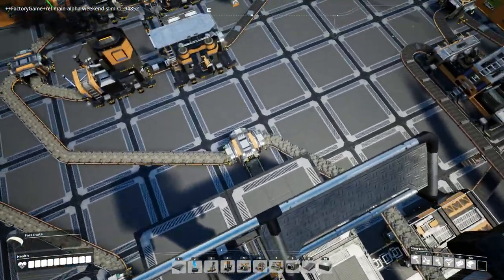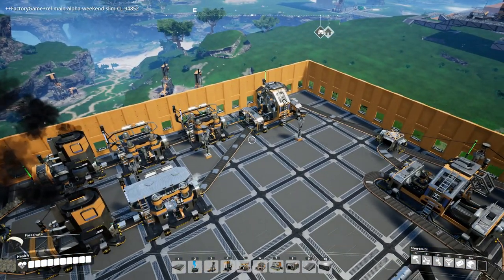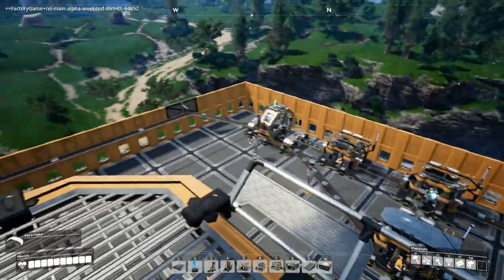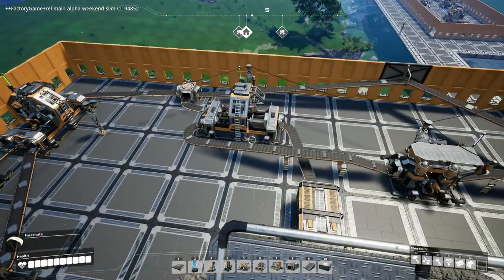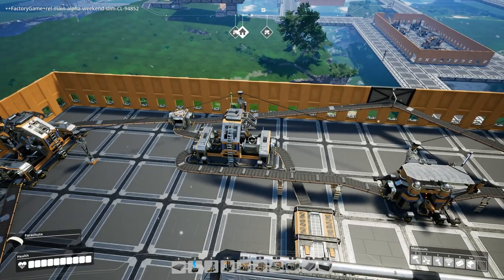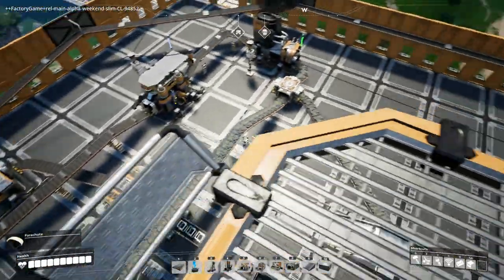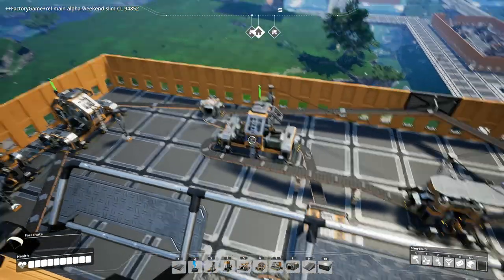We have our raw materials coming out here. The majority goes to these two — this one here is making reinforced iron plates at ratio, taking 60 iron in and making five reinforced iron plates per minute. This is exactly the same as what we have over there. That goes all the way along the edge, coming into the factory which makes modular frames. It's not built 100% to ratio but it's close enough, and it gets into the storage. The other part of the iron ore comes in here just for a small smelting to make the iron rods needed — those are built at ratio so they match.